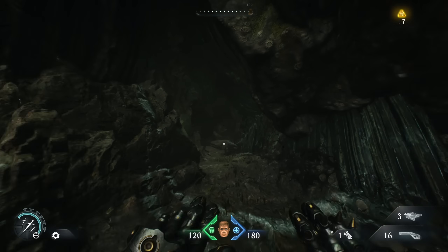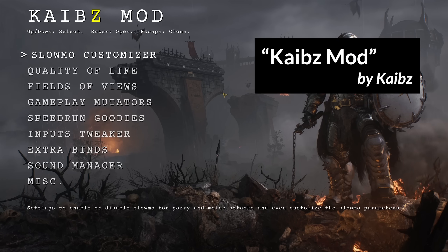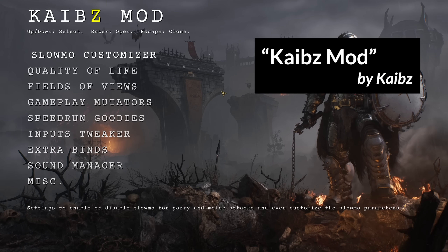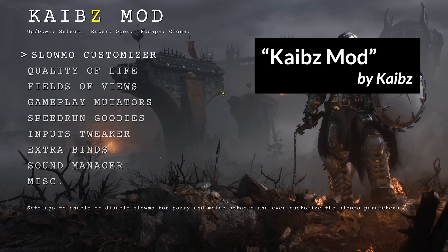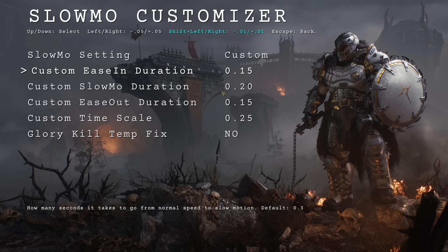If you want to try this mod, go to the end of the video for installation instructions. The second mod is Kybe's Mod, an incredibly deep series of tools for the Dark Ages that allows for many ways to change the game. While we're waiting for the official option to modify slow-mo, you can do it through Kybe's Mod through four different values.